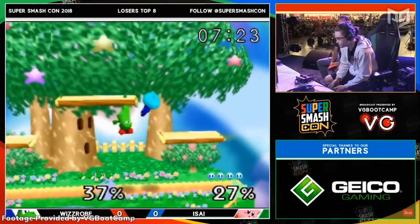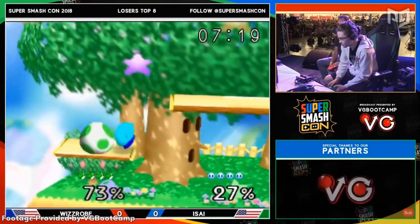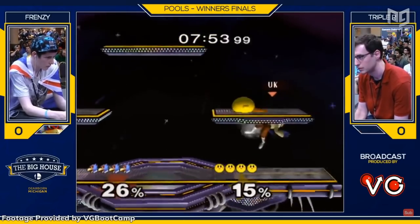Despite being the creation of Sakurai himself, Kirby has been a low-tier character in almost every single Smash game. His simple yet devastating combos let him shine in Smash 64, but ever since then the pink puffball has fallen short due to weaknesses such as slow movement and lack of range. It's a shame we don't see more of Kirby because he's the only character that can actually copy other people's moves in the entire game.